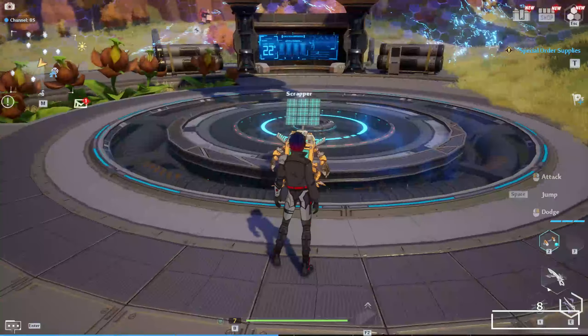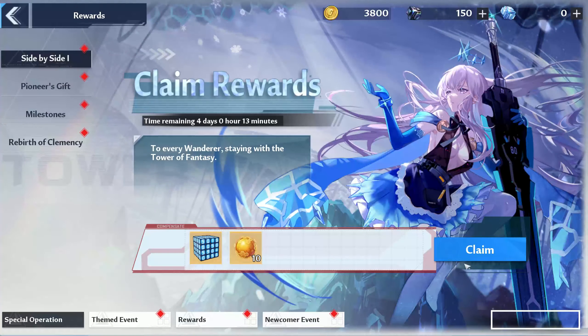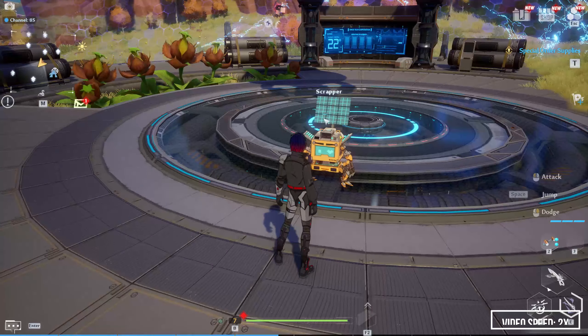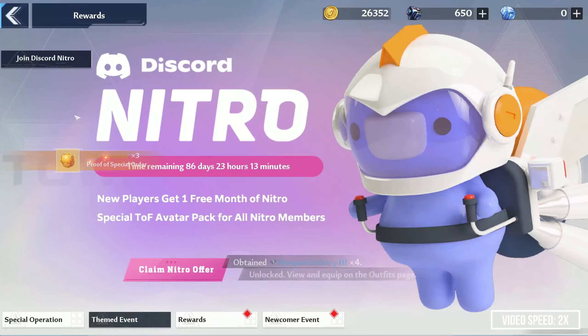At this point, the people that do not care about the limited summon and skipped the supply pod detours can start collecting all the free stuff the game offers you and using any gift codes that are available at the time. Now that you have the summoning function unlocked and plenty of gold nucleuses, you can start summoning. Best of luck!